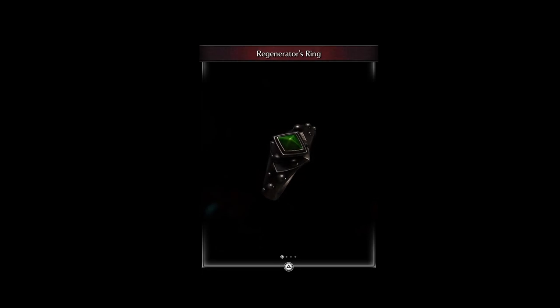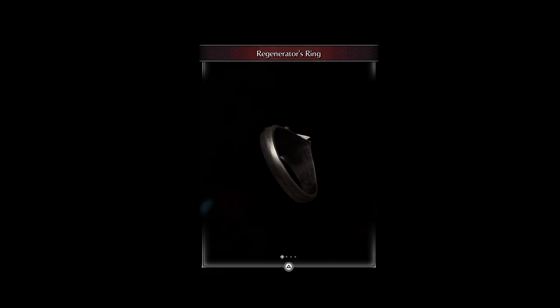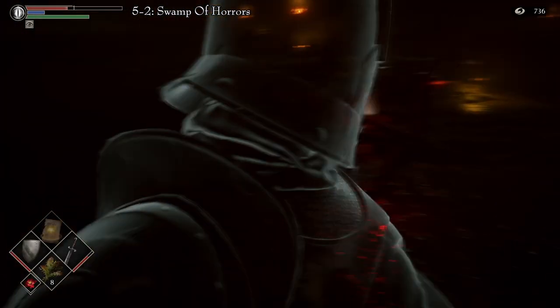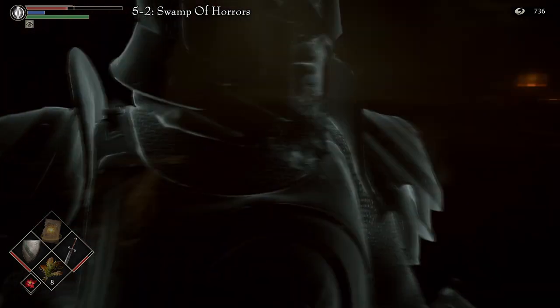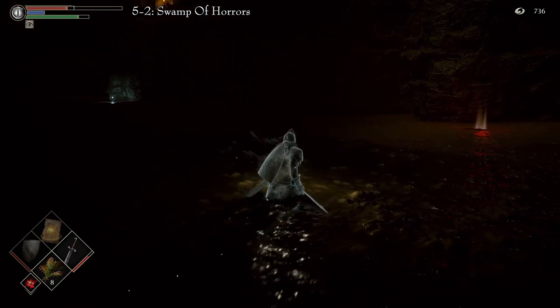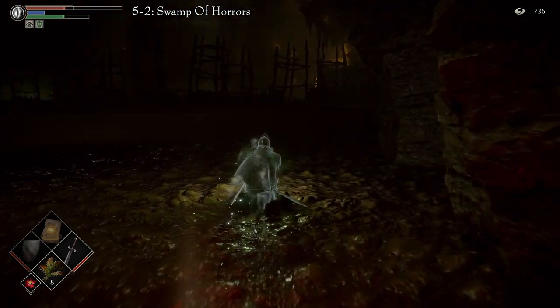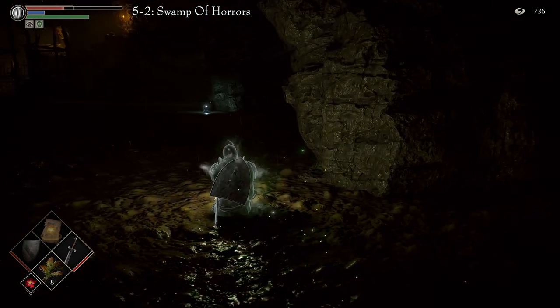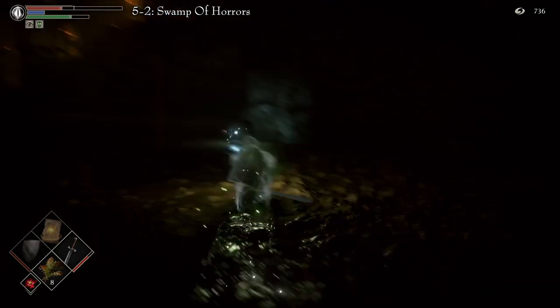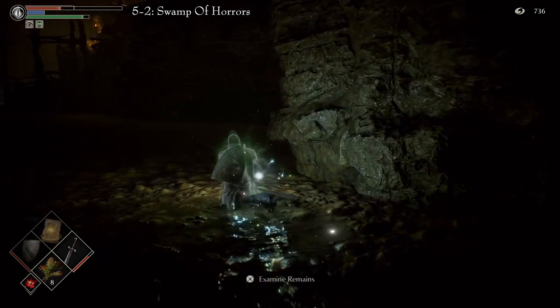The Regenerator's Ring is a mysterious ring of unknown origin. It slowly recovers HP over time. There are three ways of obtaining this ring. The first one is found in Area 5-2, the Swamp of Horrors, also known as the Leechmonger Archstone. Proceed through the level as normal and, as soon as you are in the swamp, begin to walk towards the right, hugging the wall. First you will find a Murdan Hammer, and the second item is the ring. Pick it up from the corpse.